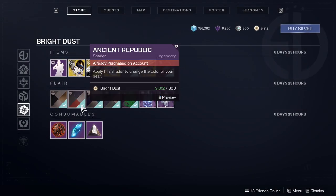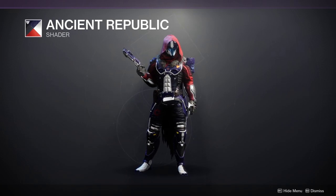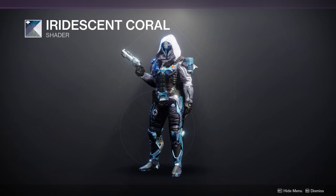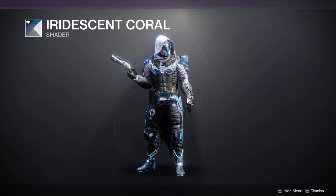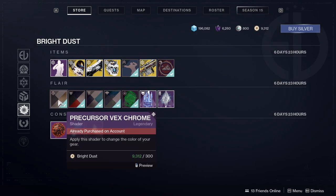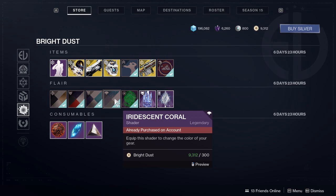Ancient Republic is not one of my favorite shaders, but it does give a really cool purple. If you can find just purple stuff on it — I've seen people work with purple and red and make cool combinations, so go all in if you really want it. Last but not least, Iridescent Coral — I love the chrome blue it gives out. The colors are honestly whatever, it's not bad. I'd suggest picking up all of these because they're old — specifically Precursor Vex Chrome, which is from Curse of Osiris, and Ancient Republic from Warmind.